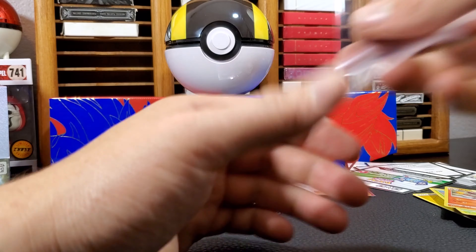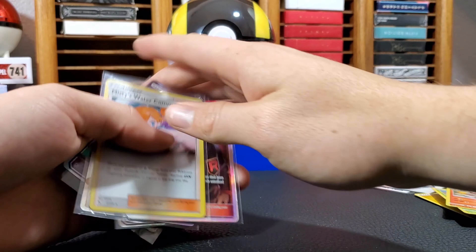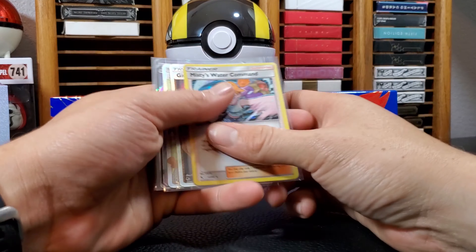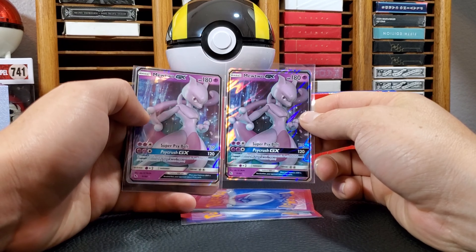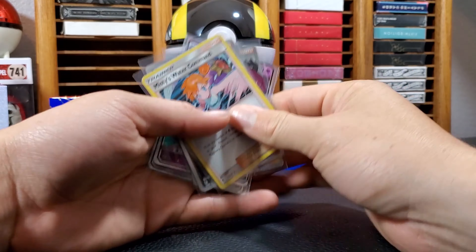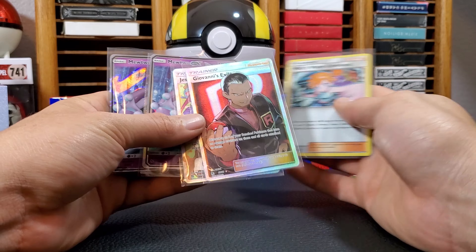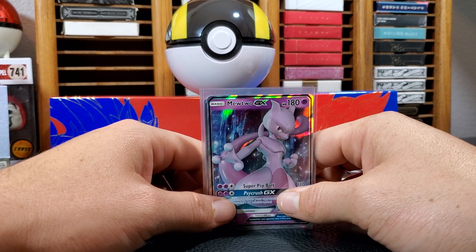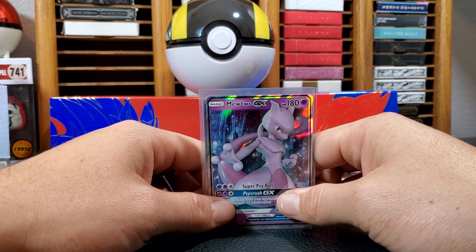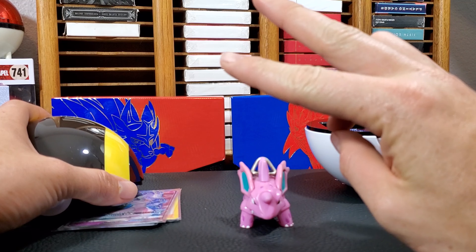Oh man, I am sorry. Well guys, I pulled two Mewtwos — amazing — and Giovanni's Exile, and Jesse and James. This was a bad pack opening. I'm gonna buy more Sword and Shield packs though, that's for sure. I got a ball though. Peace.